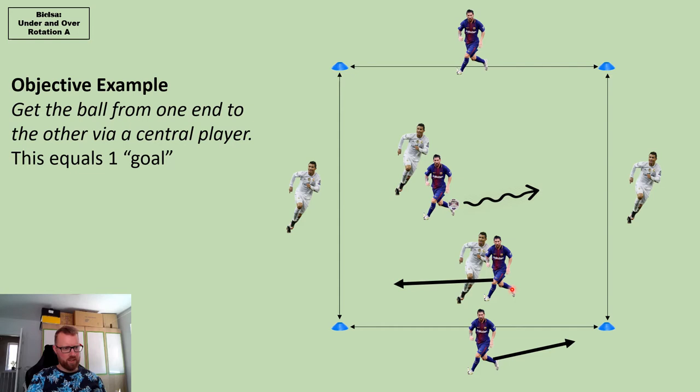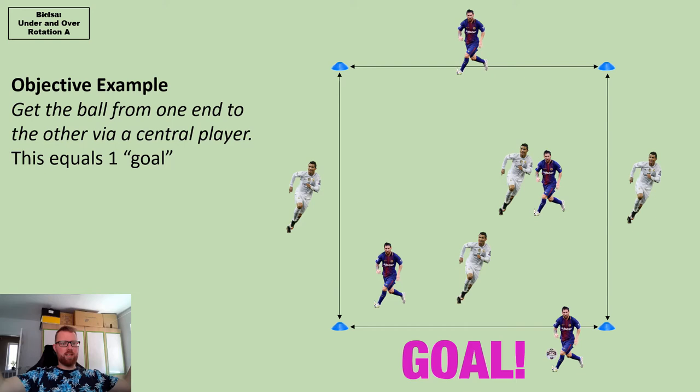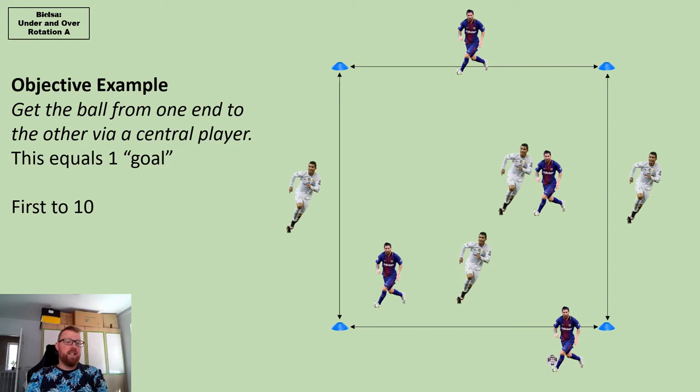So here we go — pass into the middle, Ronaldo comes across. You can't chip over, so that's why you can block there. Messi dribbles this way to create space, then this one goes to receive the pass. Easy pass in here — goal! That's it.